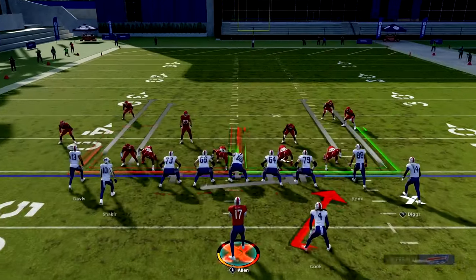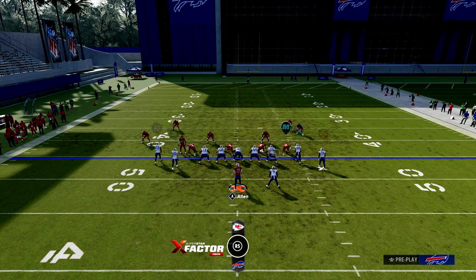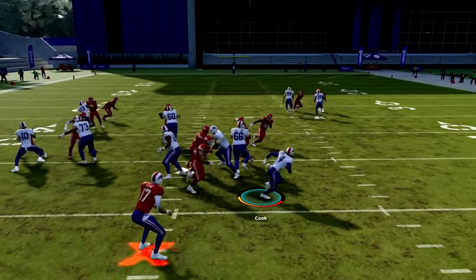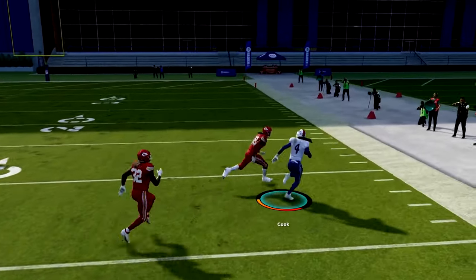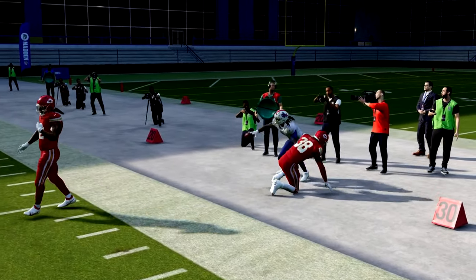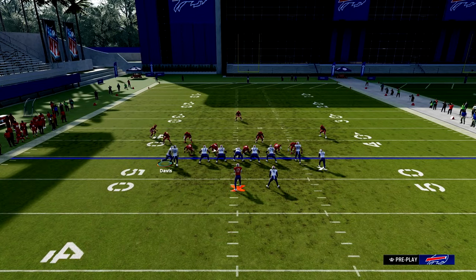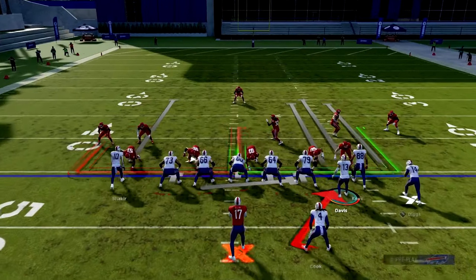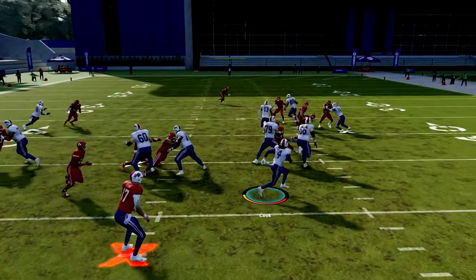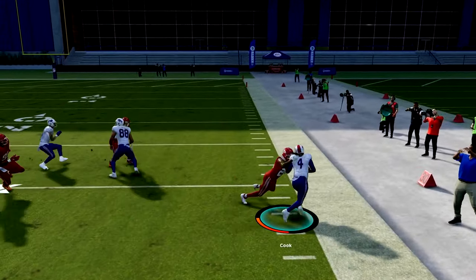Now here's the halfback counter. One thing I always do is ID that outside guy or double team him. You can run it and pick up a lot of yards — just don't hit turbo until after you're past the line of scrimmage and in the open. I also like to motion a receiver over and sometimes max protect before running it. That extra blocking can help you get out to more yards.